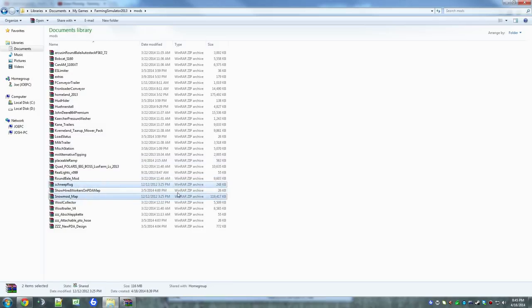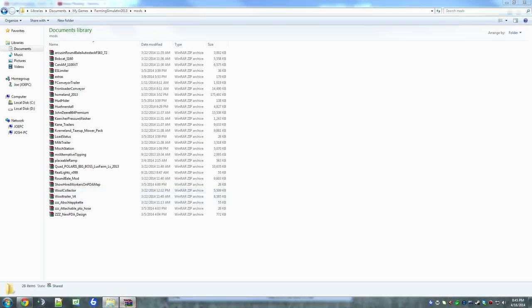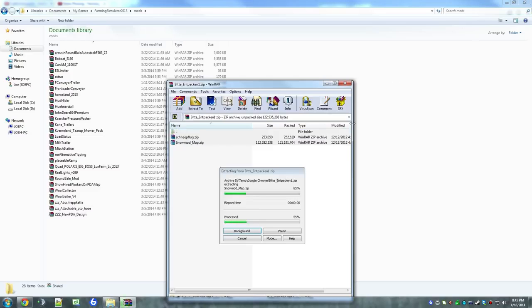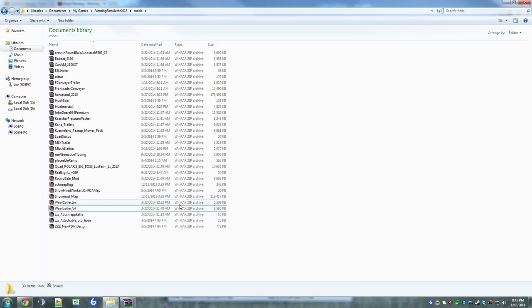Here are the two files that are going to be put in — I'm just going to delete them. Here are the files you're going to get when you download that file: Bitten and Pac.1. Select them all and drag them into your Mods folder, and they're going to go in. Bam, bam.